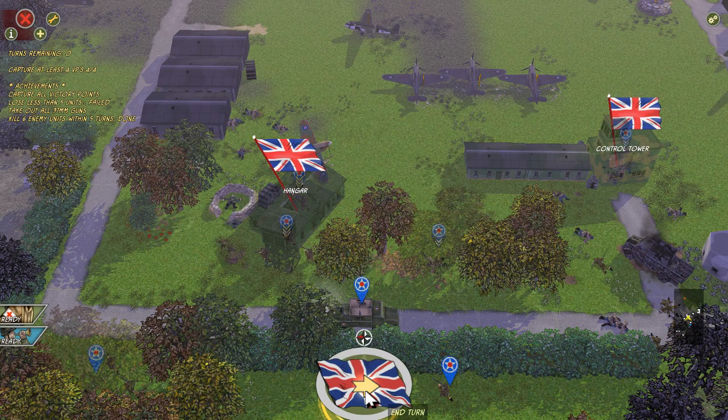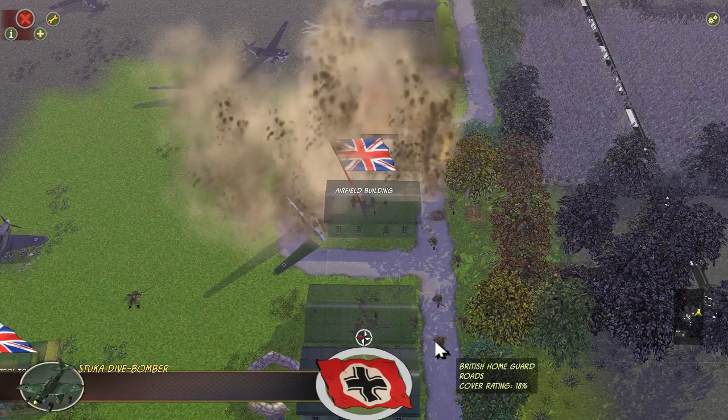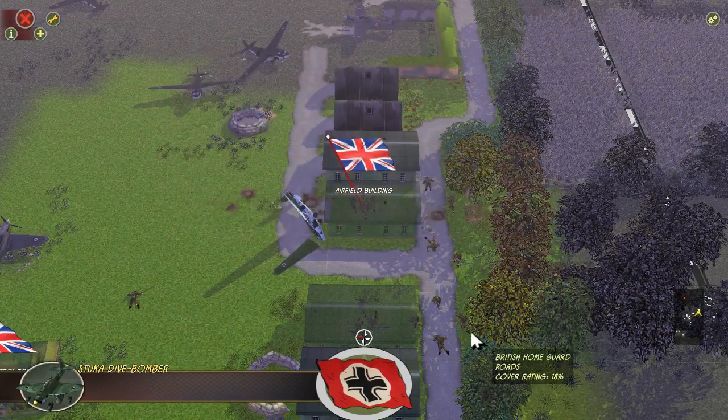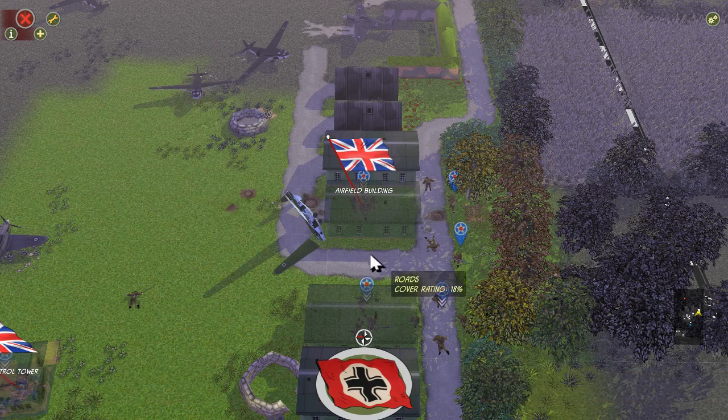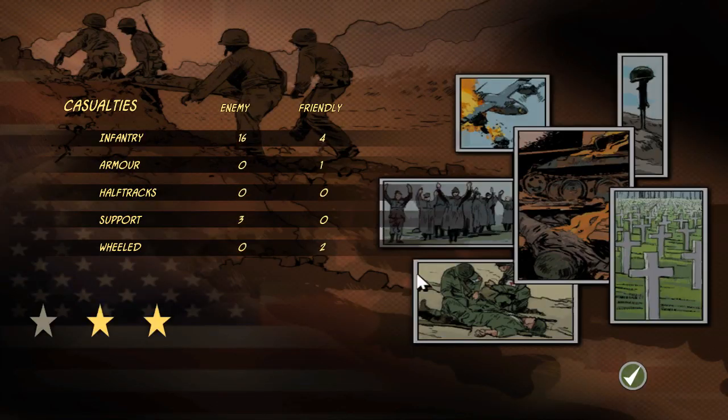They actually are going for a last-minute attack there on the airfield building — that was interesting. We did get the objective completed. We got a victory there, my friends! But yeah, that was funny there at the last second. They certainly used those Stukas effectively. And if we want to keep fighting, we now go to fight them on the beaches.